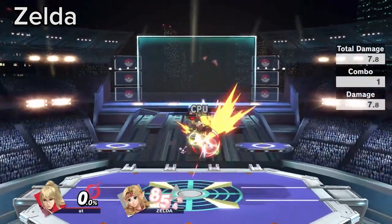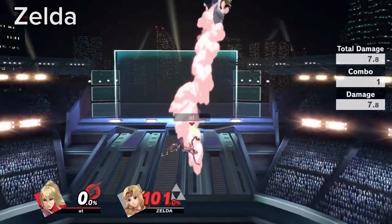Zelda is a floaty character with horrible options for landing. Use this while juggling and respect the neutral B.